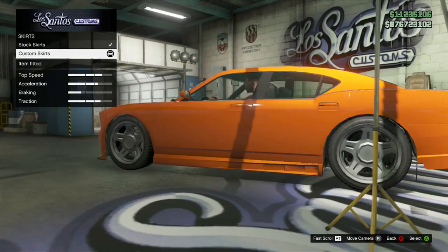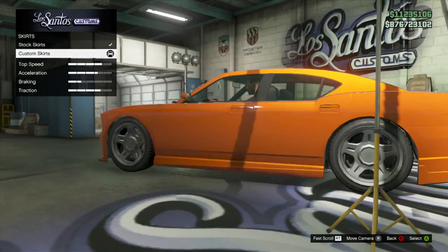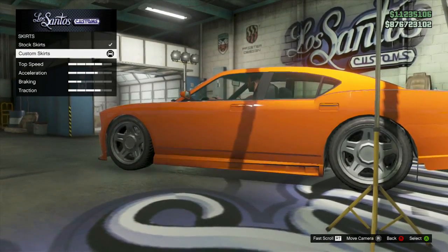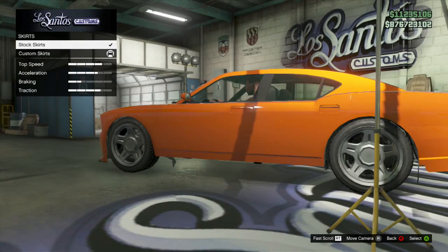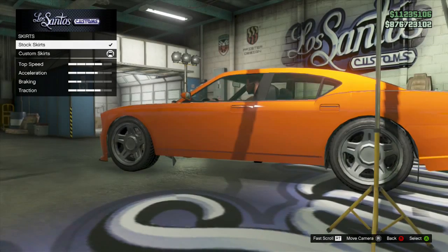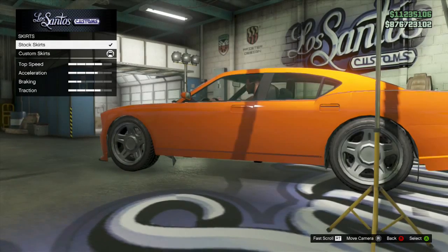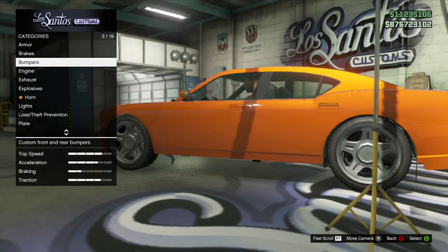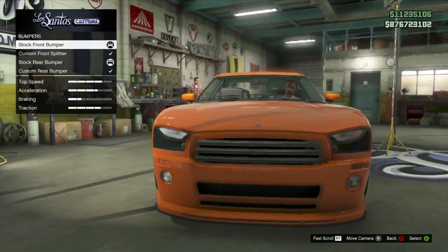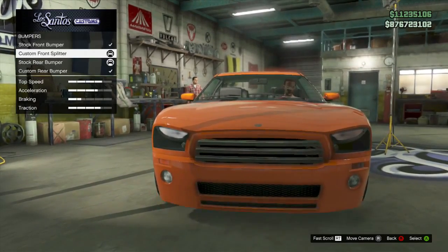After this, go to the skirt page and do the same thing. Buy the custom skirt and press up and down repeatedly. When you see your skirt disappear and look like this, stop pressing up and down and hover over it. If it stays, purchase it over the stock skirts and you should have no skirt there. It shouldn't affect your bumper, but if it did you'll have to do the glitch again.